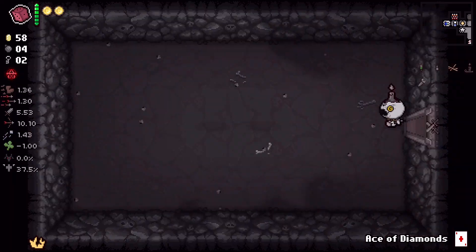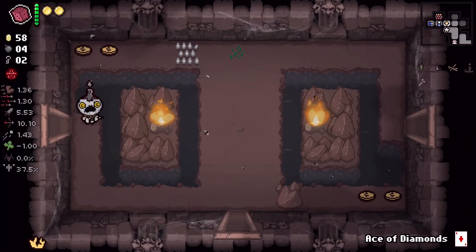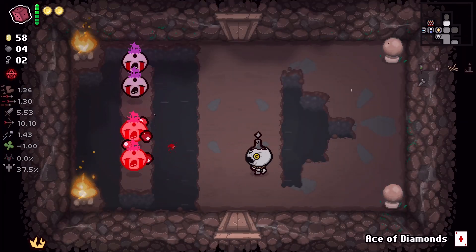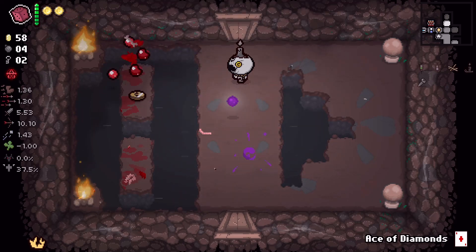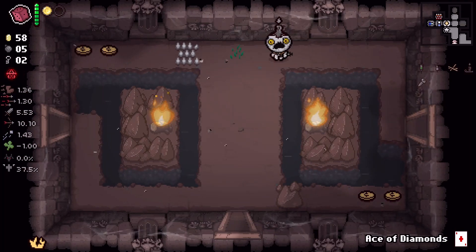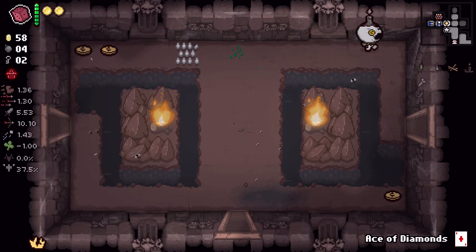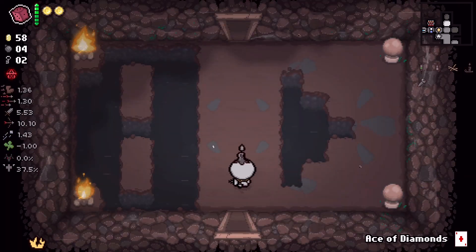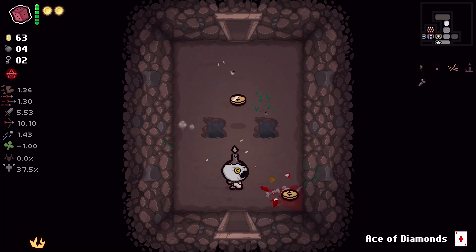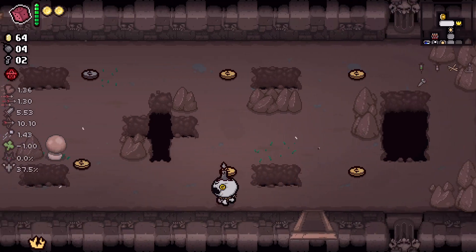Not sure I want to exchange bombs for this stuff. We did manage to find a sacrifice room, but I think I've already explored most of the floor. I really don't trust myself at this point, I'm gonna be honest. We're gonna leave that coin there. Two, four, six, eight — we're gonna be able to get Spun here.